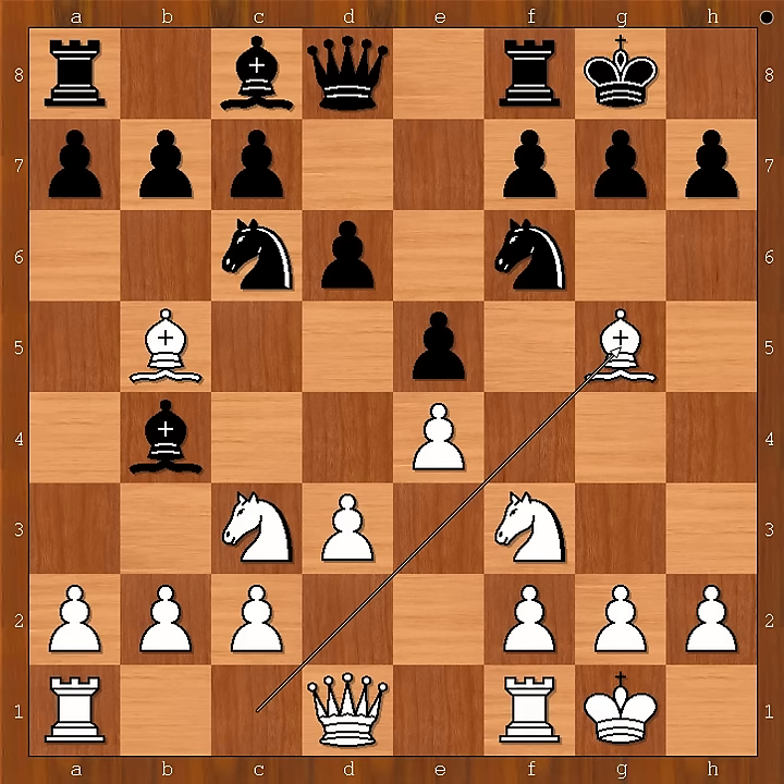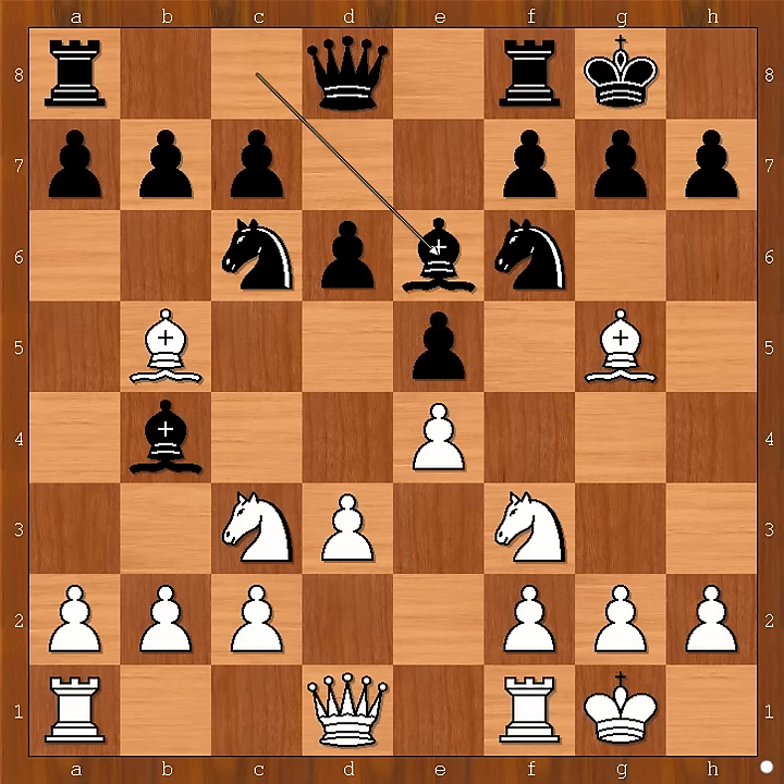Bishop to g5, white to move. Bishop to e6 was played. Some people say that Lasker wanted to play bishop to g4 but it slipped out of his hand and ended on e6. I think this is not true.